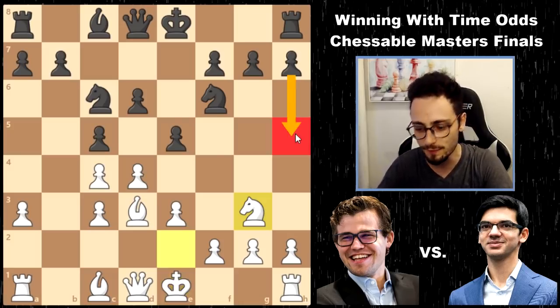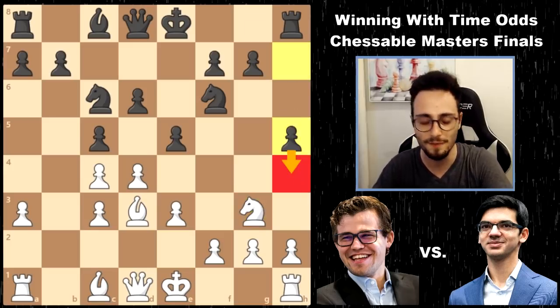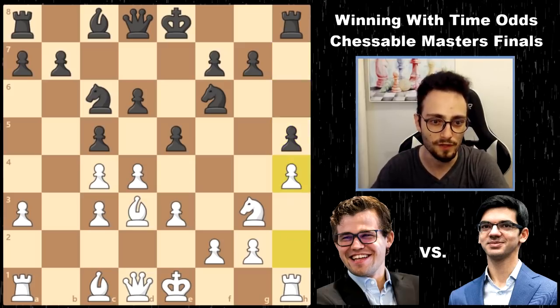Anish does something principled, plays the move h5, which actually makes sense because he wants to go there and this Knight won't have a comfortable square. And we have h4, so he's preventing that move from happening.